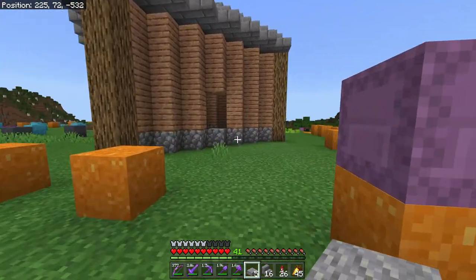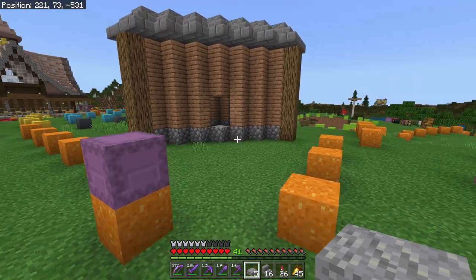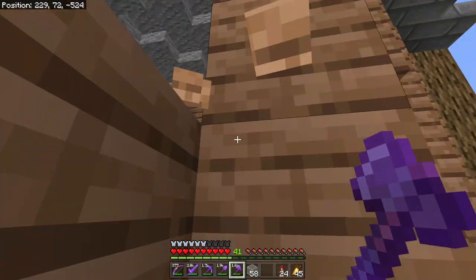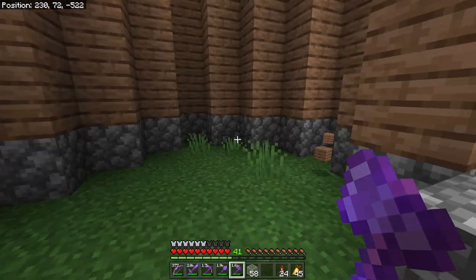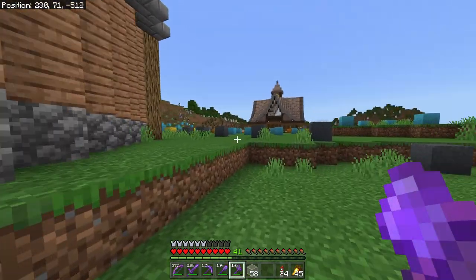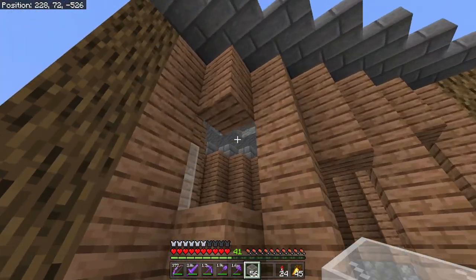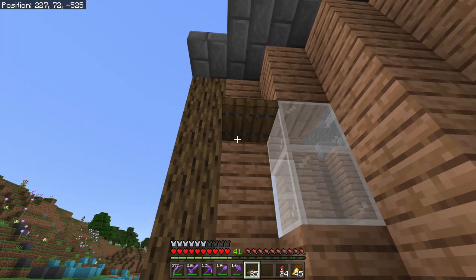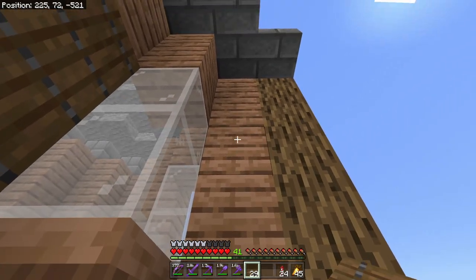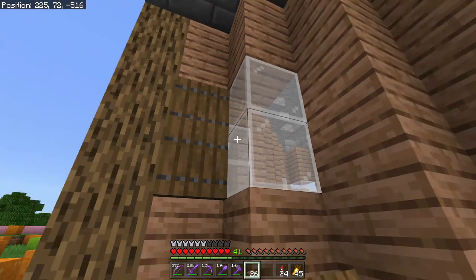Now we need to add life and detail. First step is windows — we'll put a couple here and a couple on the opposite side, then fill them in with glass. That gives us natural light into the build and opens it up, making it more interesting from the outside. Next are shutters. Are they functional shutters? No. Does that matter? No. Shutters give a little depth and detail — they poke out from the wall and dress up the windows so they look less flat and boring.